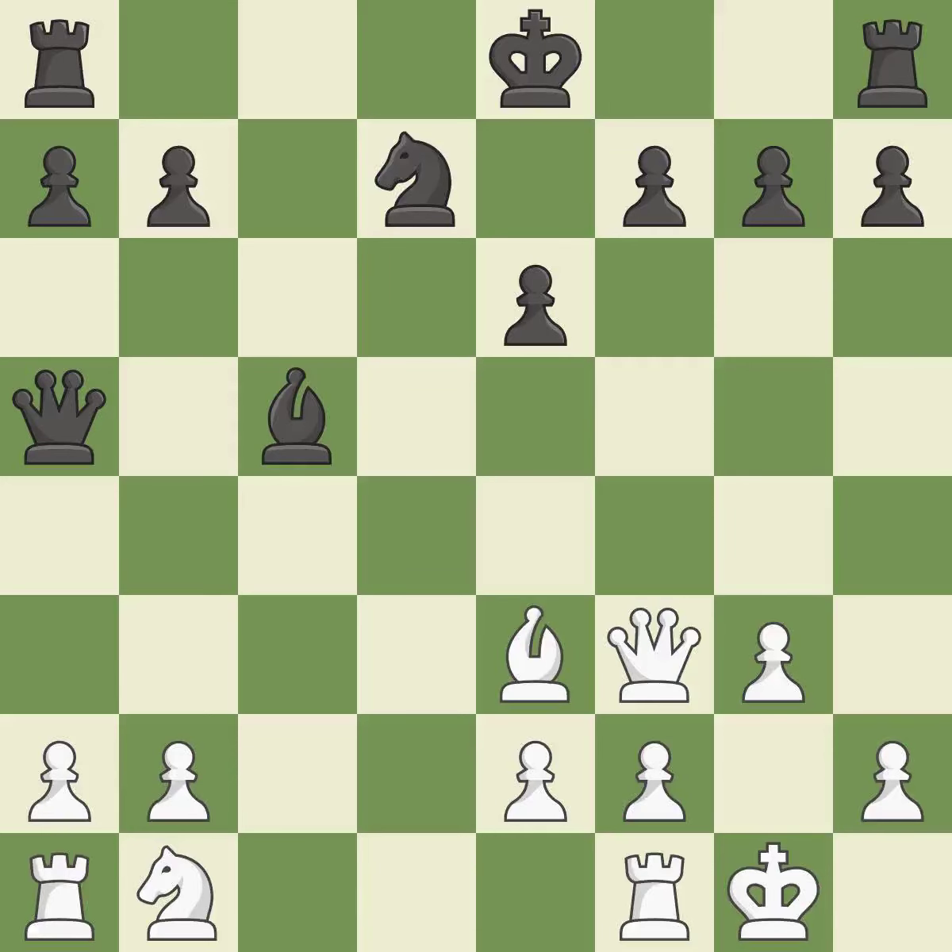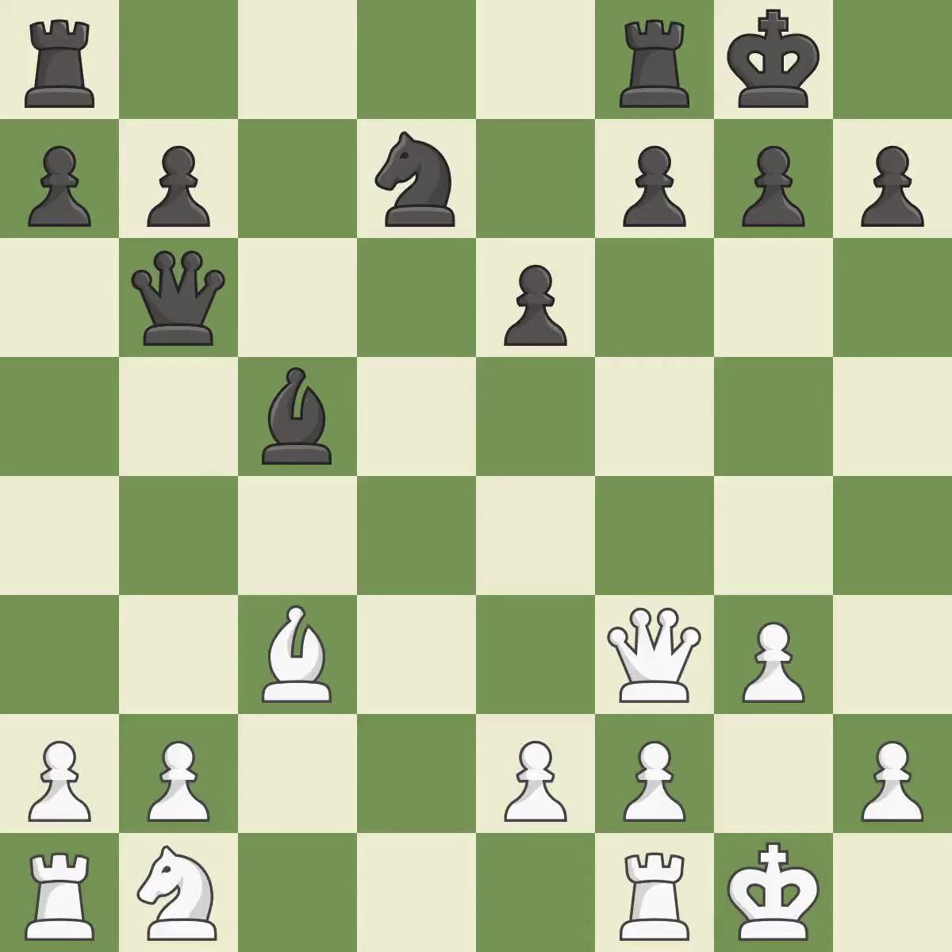This activates a bishop by developing it off of its starting square — this is the only good move; it is a great move. This gains time by putting a queen in danger and getting it to flee — that's good. A pawn that was being attacked and had no defenses is now protected — it is ideal. This defends the attacked pawn — it is excellent. A pawn that was being attacked and had no defenses is now protected — it is ideal. This poses a checkmate threat — it is ideal.